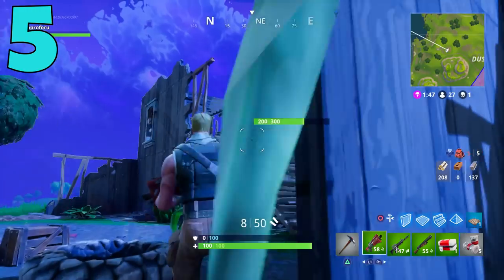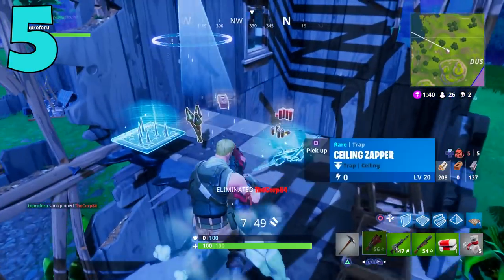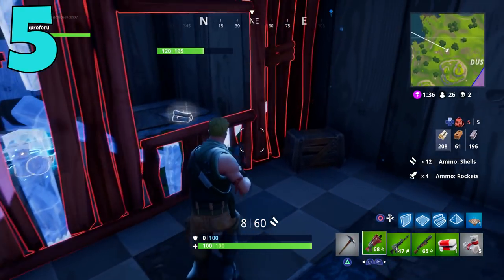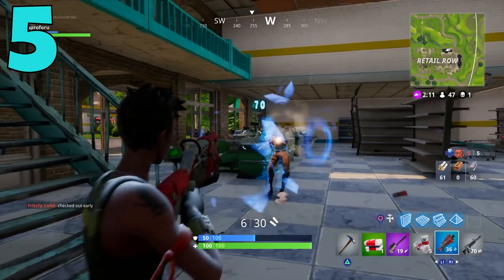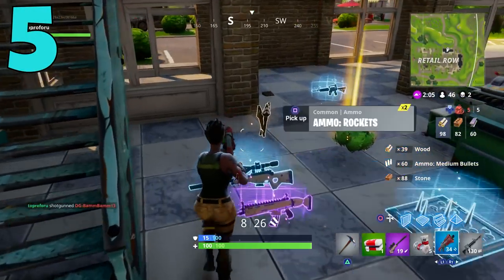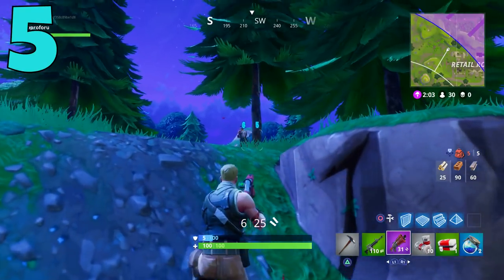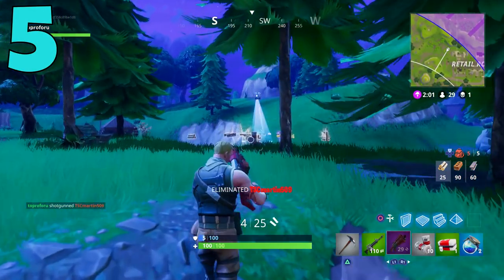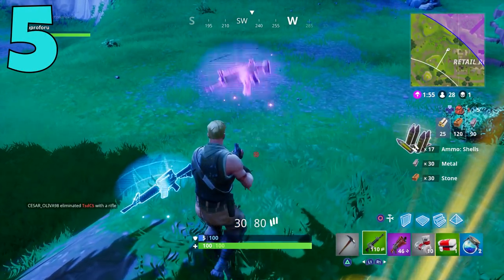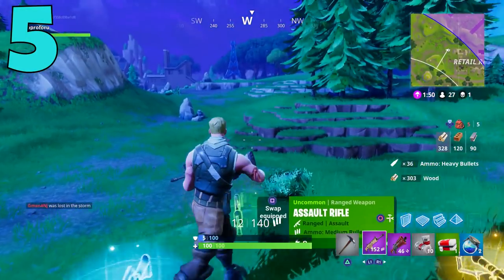The rare Tactical Shotgun does 70 damage and the epic does 74, which isn't as high as the common pump's 90. But with the tactical shotgun, your damage per second is much higher because you can get way more shots off. If you're going up against someone with the pump and they miss their first shot, you can easily kill them. It's better for players who can't hit every shot, as you can spam it and it often pays off.